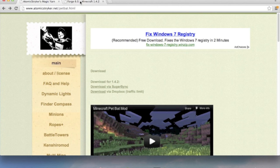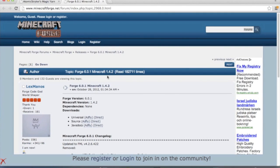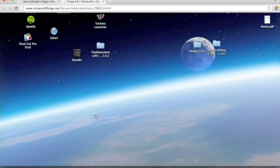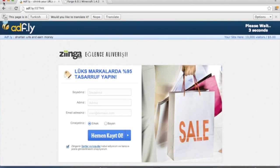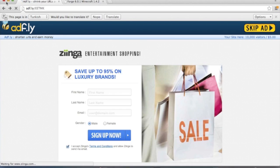Go to Minecraft Forge and click the Universal. Just click Download Direct. Then go to Tommy Stryker and go to Download via Dropbox because the other one didn't work. Click Stop, just wait 5 seconds. Okay, download both of those.